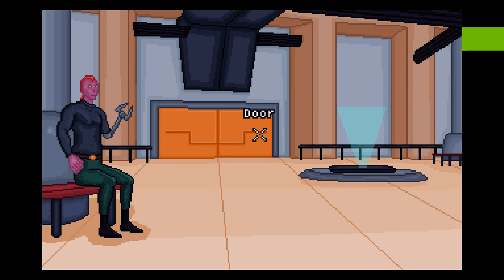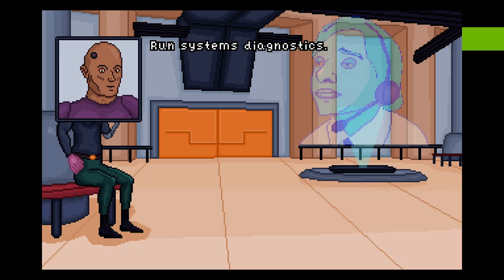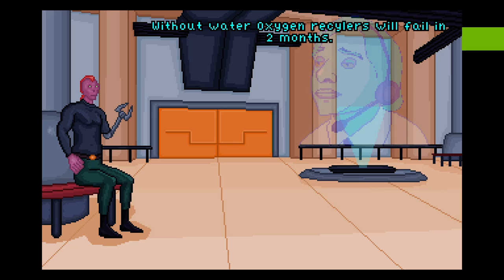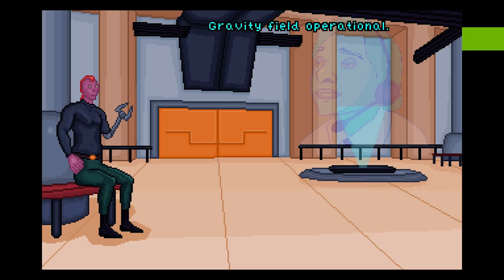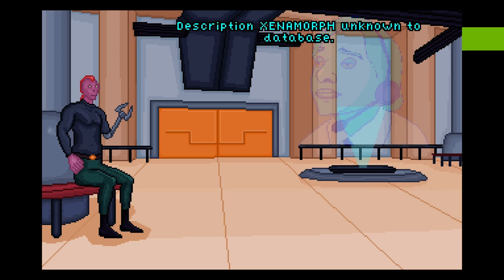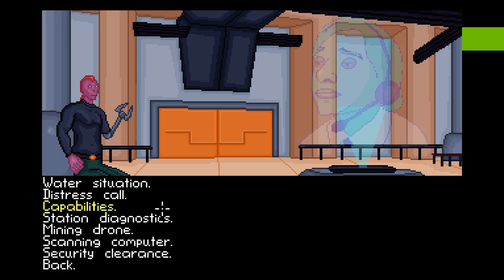Now let's run system diagnostics. Access granted. Without water, oxygen recyclers will fail in two months. Gravity field operational. Water supply and recyclers: error 404. Defense systems damaged. Docking system functional. Five lifeforms detected on board. Wait — five? Three at the bar, me and this guy. But what about the xenomorphs? Xenomorph unknown to database. I'm telling you, they're real! No, they're not — those are just your crazy fantasies, man.